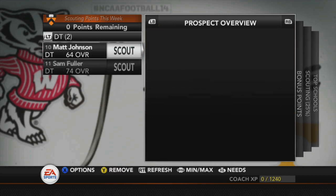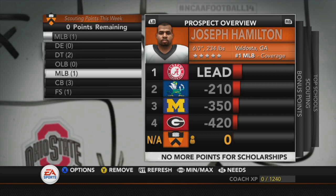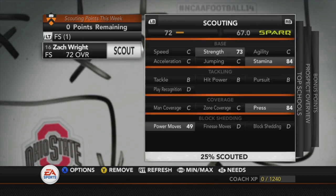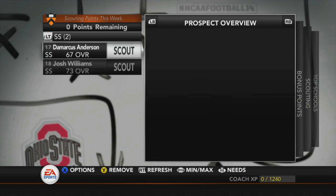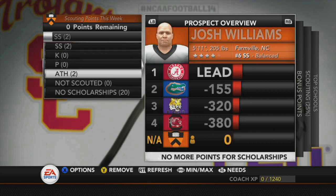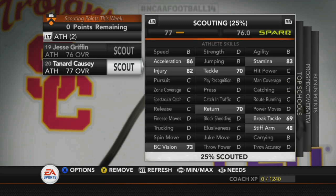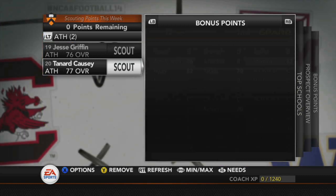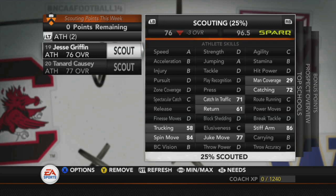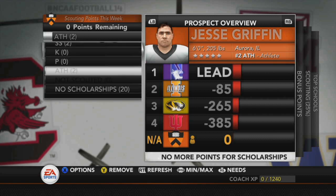On defense, we need a defensive tackle — this guy's a definite. Trying to go after linebacker Joseph Hamilton more. Cornerback needs ones that are actually interested in us. Zach Ryan is a good free safety, interested in us — 25% scouted right now, which sucks. Strong safety DeMarcus Anderson at 67% and Josh Williams at 73%. Athletes Jesse Griffin and Tenard Casey — Griffin looks like a good wide receiver or corner, probably putting him at corner at 6-2. Casey has 58% trucking so he'd probably be better at wide receiver.